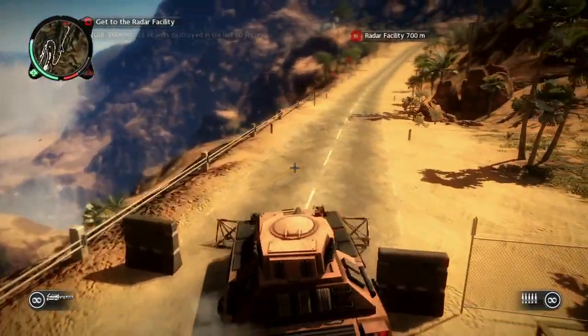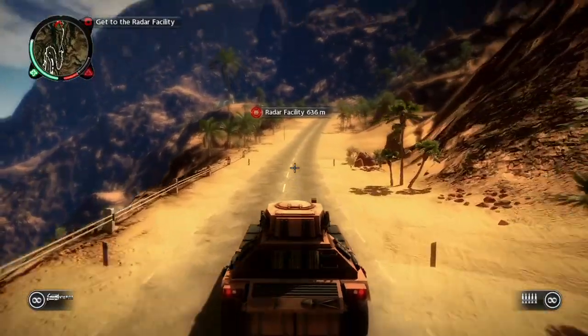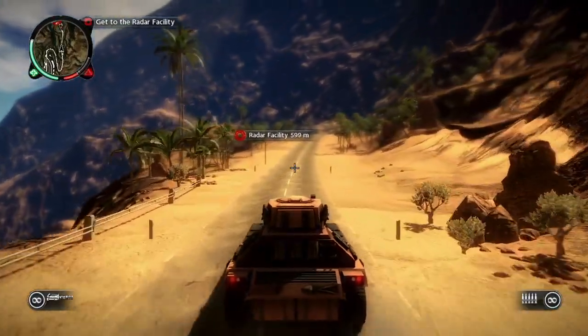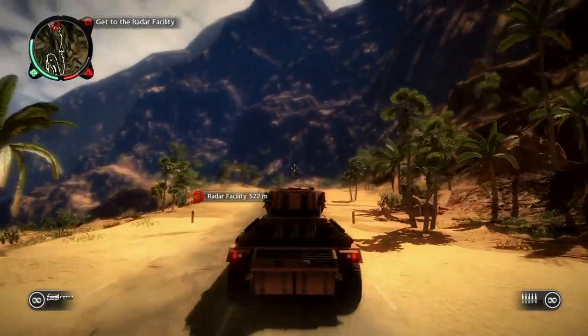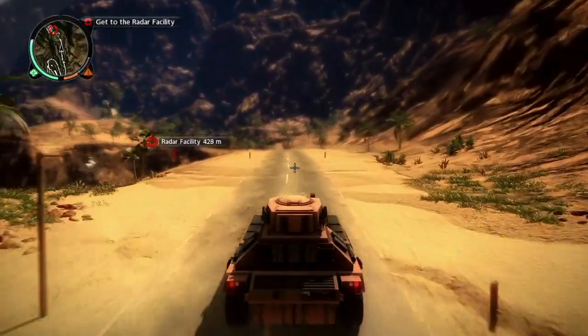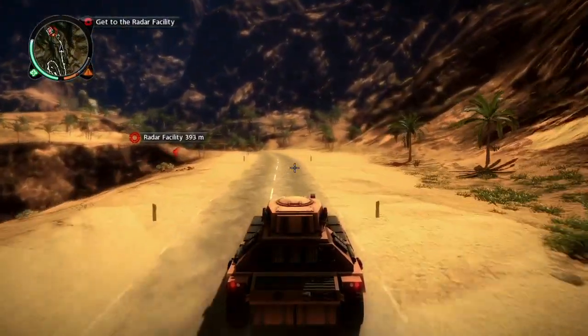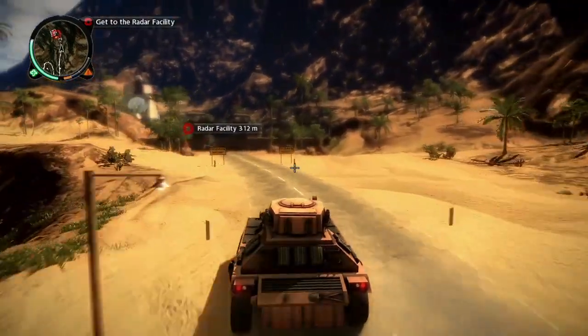Let's head off towards the main radar facility. My objective is to find out the location of the informant and then capture him before he testifies against one of the factions I'm working for. Chaos is what drives the progression of the game, so one of the main points for doing faction missions like this is that it causes chaos. But even while this mission is running there are lots of other opportunities to cause chaos — this tank here is great for sabotages, which is one way to do that.